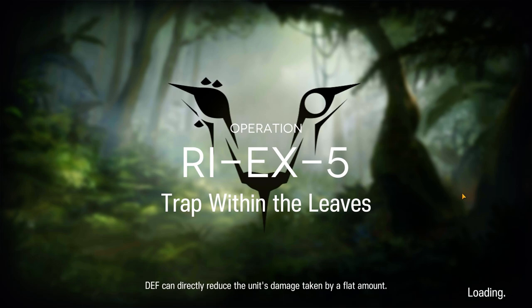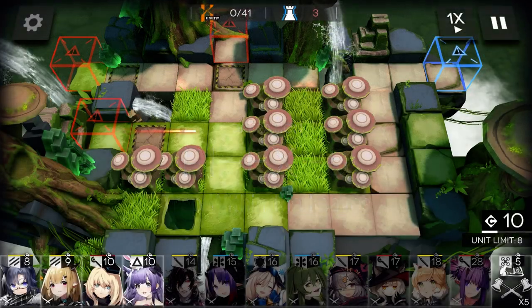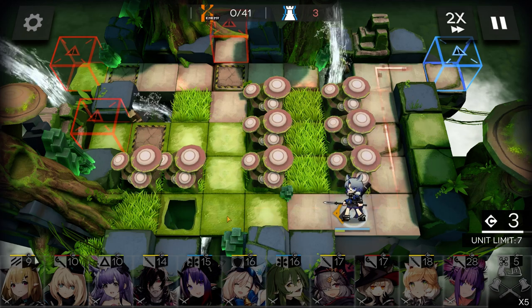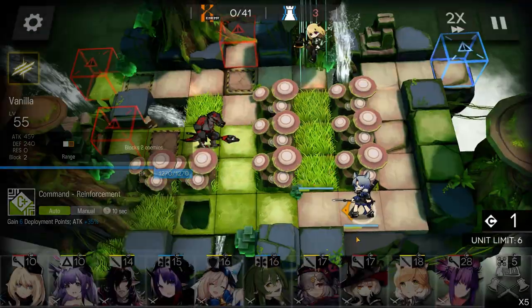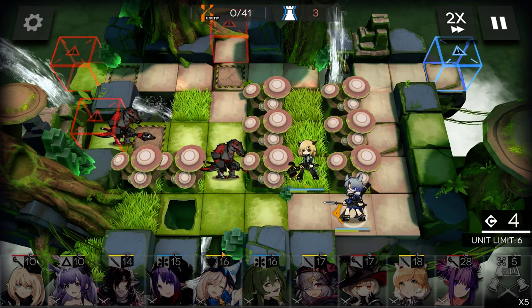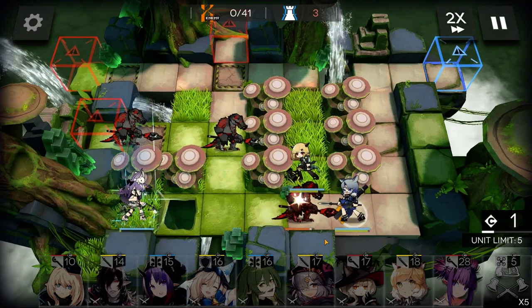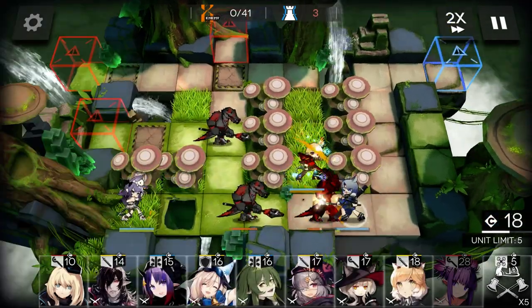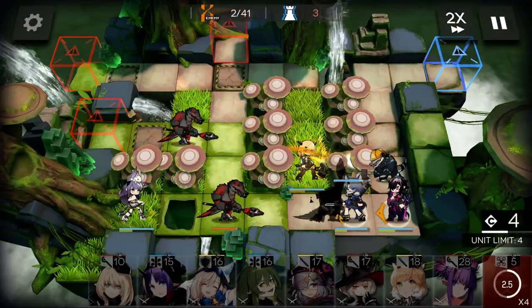And here's how it was done. Bang and Vanilla Ice Cream in a Pinsular Formation. Time for Rope to roleplay as Scorpion from Mortal Kombat. Midnight in the back.